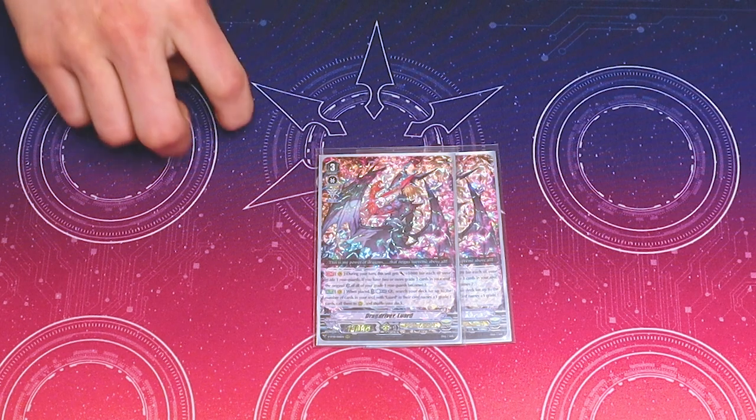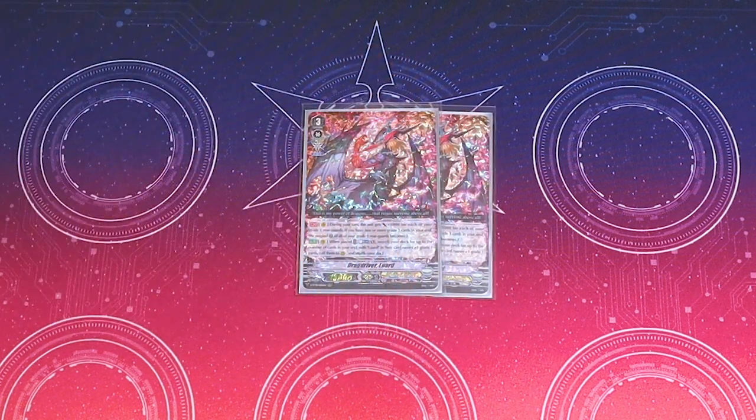We run 2 of Drag Driver Luard. His second skill — when you place it, counterblast 1, for every Luard in your soul plus 1, search your deck for that many grade 1s and call them to the board. Really good for your first turn. If you're going first and you can't stride, it's just really helpful.